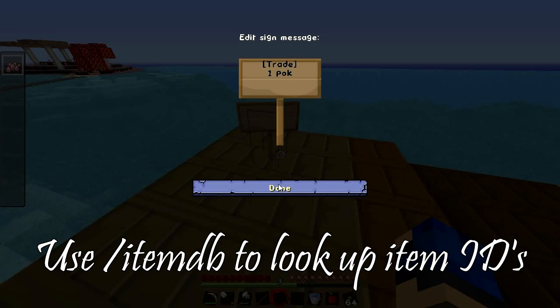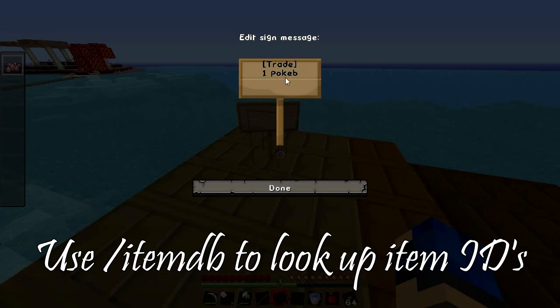If you want an item like a Pokeball, you look up what the Pokeball item ID is. For a Pokeball it's PokeB, for a Pokeball lid it's PokeL, and for a Pokeball disc it's PokeD. The TMs all have their own IDs too — just look it up and you'll be able to find out what it is.